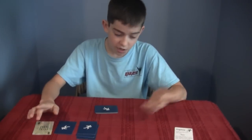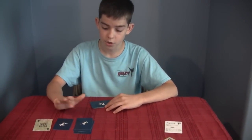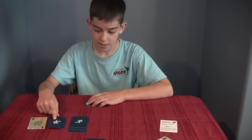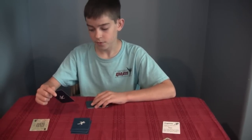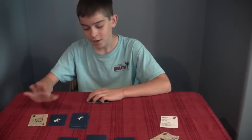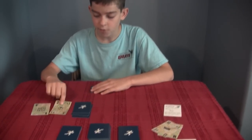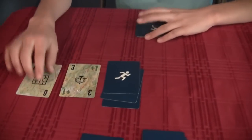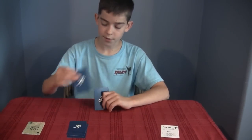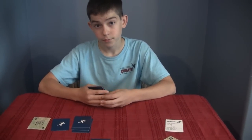And then he gets to guess one of my hideouts in any order — it doesn't have to be this one first, it could be that one. So, he'll point to this one and say 3. He just says a number, and if any of them are that number, they flip it over. So he says 3, and it would be right — you flip it over. And if he got it wrong? I would look at it and say no, and he would have no idea what the hideout was.